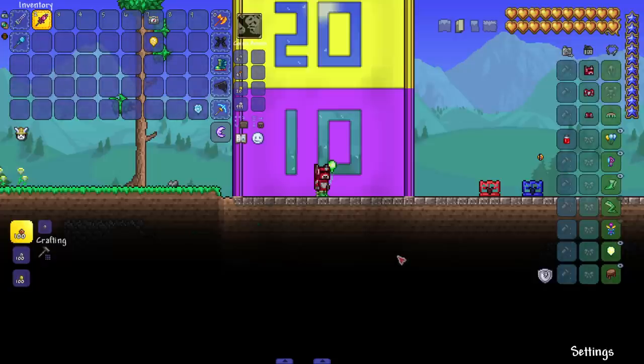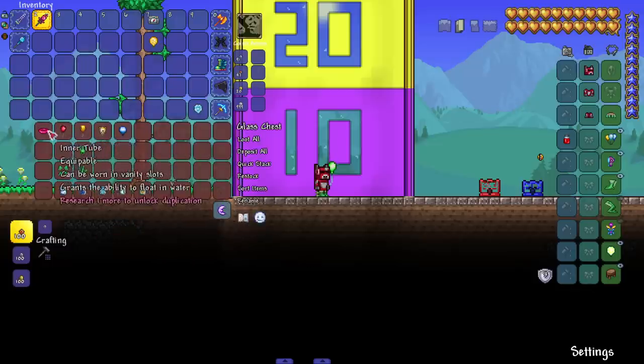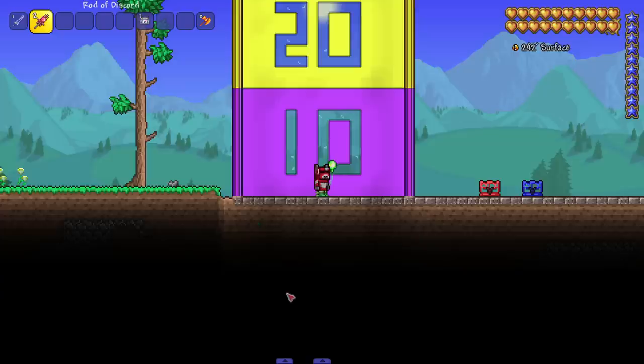There might be more items and ways to finesse this even higher — let me know in the comments. We want to keep it to base jumping with no mounts and no water floaty, because otherwise we could probably reach the top of the world. From my experimenting it seems like we can get close to around 700 blocks.